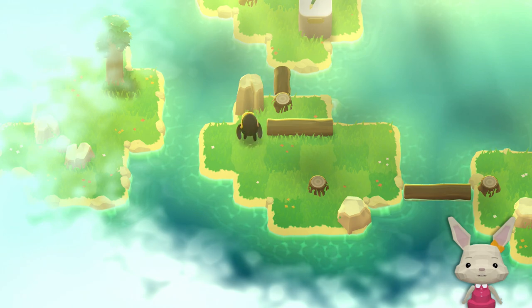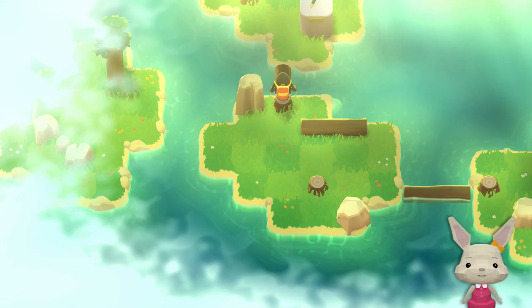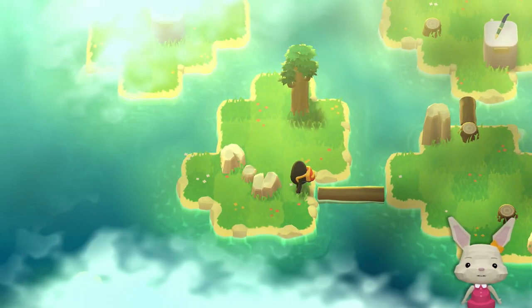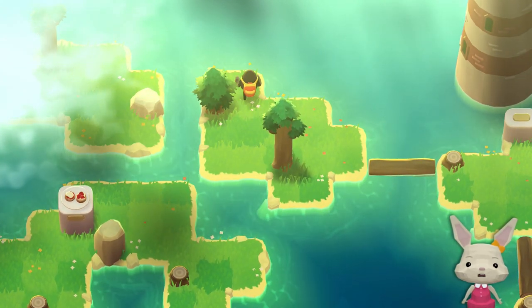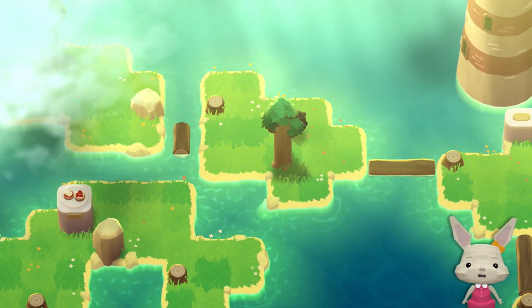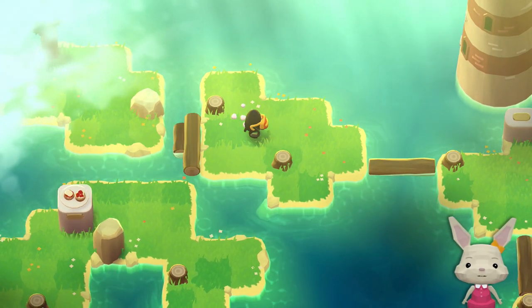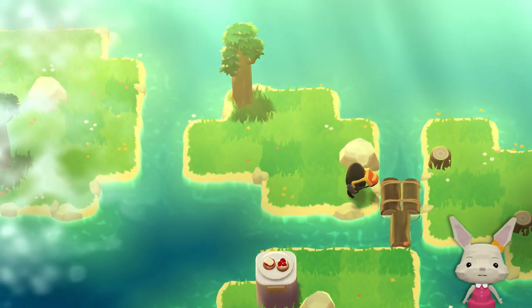I can push it. Can I... I can't climb on top of it, but I can do this. And now I can push it over like that. If I do this, push this over, then do this, push this over, then push this one down and push this over - now I can both walk left and down.